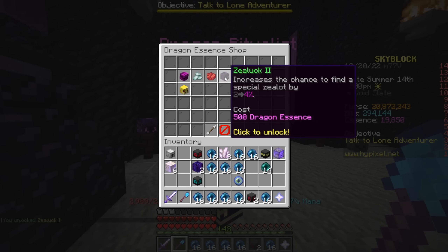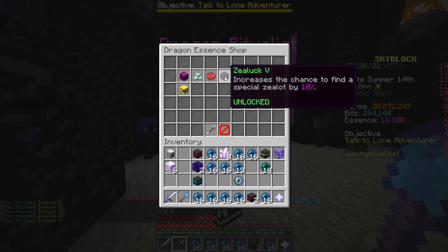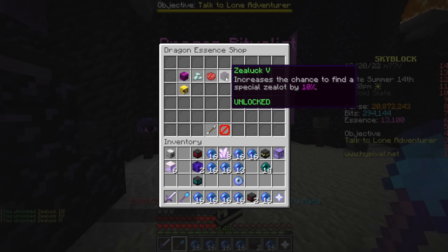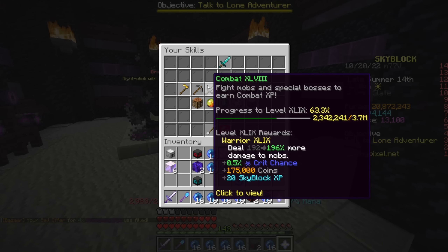Sea Log 1 is going to cost 150 dragon essence. Clicking through: 500, 1250, 2000 — I wonder how far we can take it — 3000. It looks like Sea Log 5 is the highest, so we're getting another 10% chance of getting them, which is pretty good. Our enderman pet is coming in clutch.